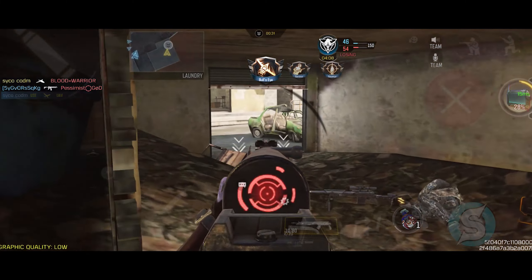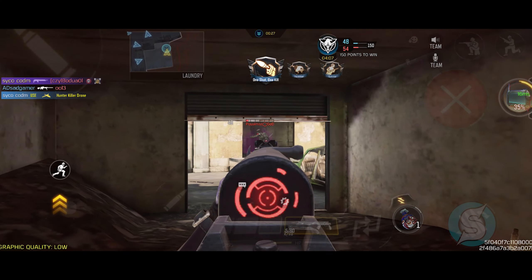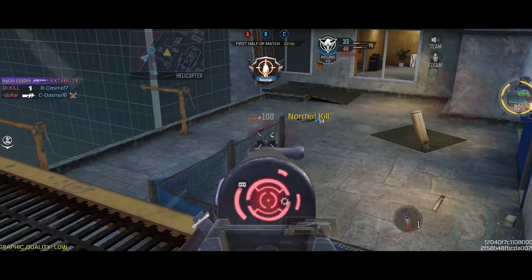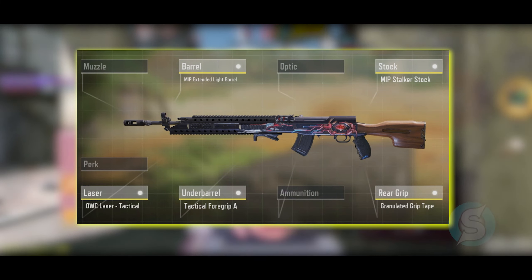Next up is the SKS. It's one of the most unique weapons in the game right now — it's a two-shot kill to the body and one shot to the head, which is what makes it very unique. The only problem is that it has a very high learning curve, but it's definitely one of the most fun weapons to use in the game right now.